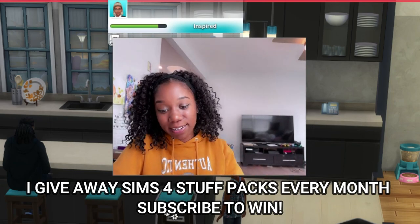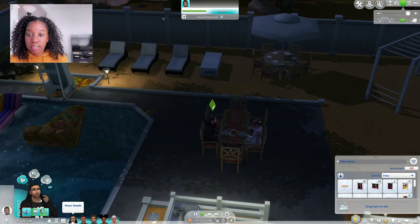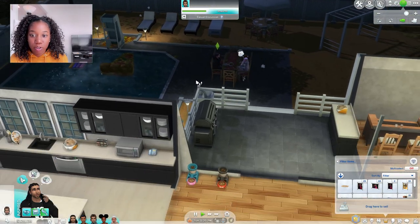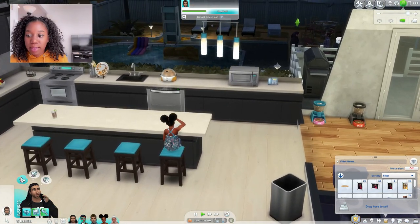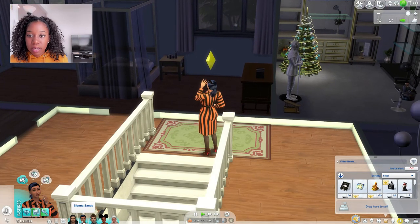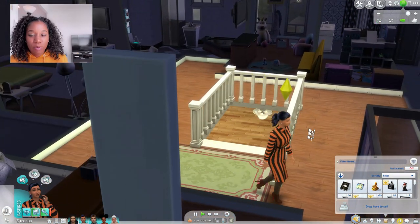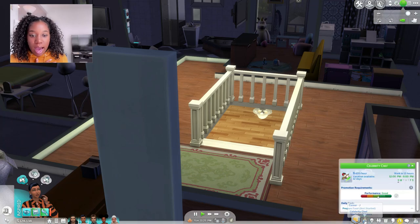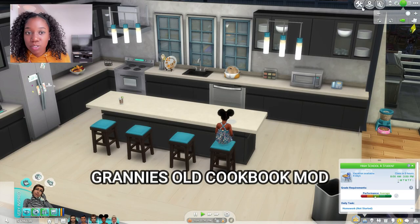We are in the Sands household today. Knox Sands is the mayor of the household, and then Sienna Sands is the head chef — she's a master chef, pretty much at the top of her career as a chef. She's a celebrity chef. So the first mod I'm going to show you guys is called Granny's Old Cookbook.